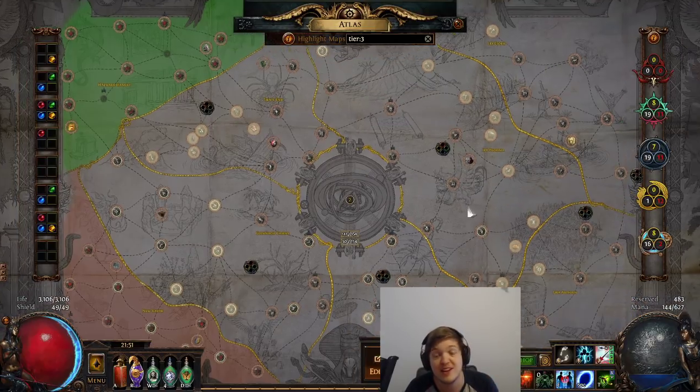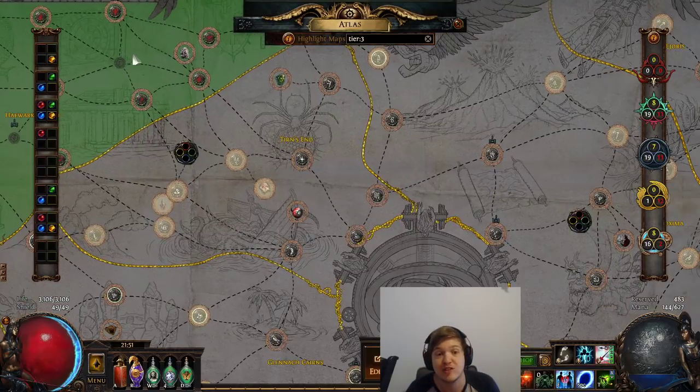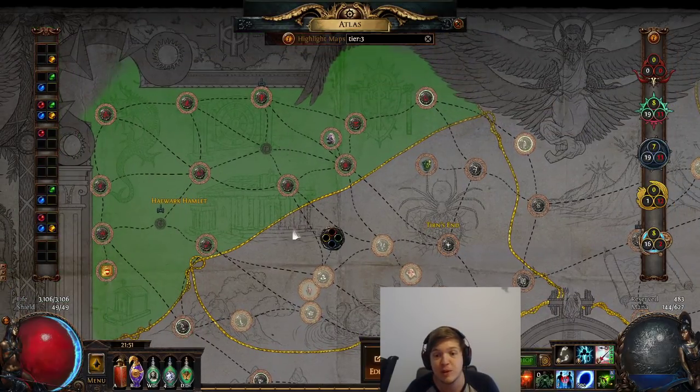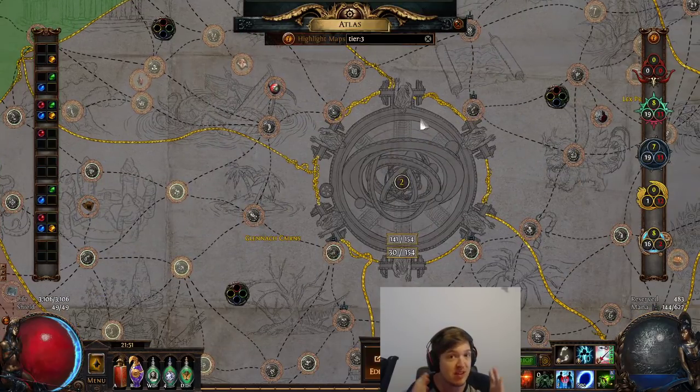The Conqueror's quest line works as follows: the Atlas is divided into eight different regions, which is very important. To spawn a Conqueror and their influence — which shows as a colored overlay on your Atlas — all you need to do is run maps in the sector where you want that influence to spawn, with the correct parameters.